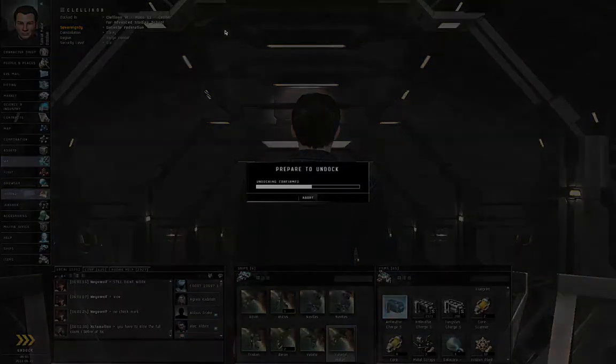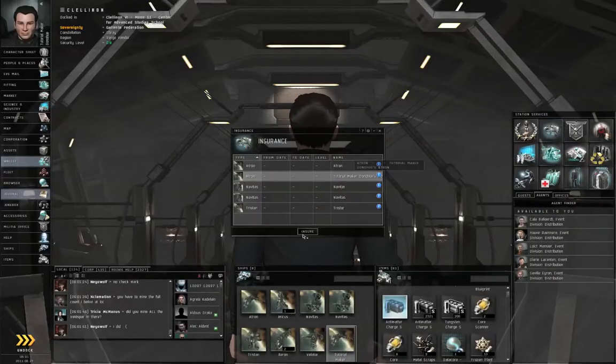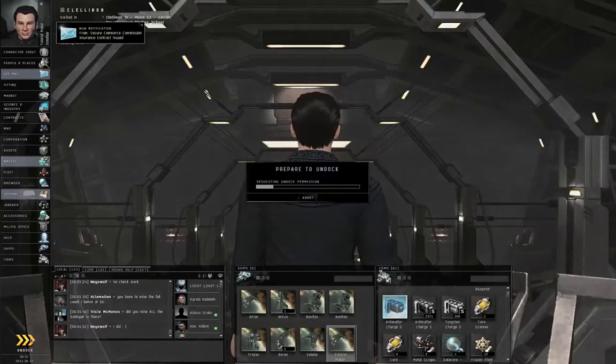The agent is very clear about this. Insure the ship — we know we're going to get it blown up in very short order, might as well get insurance on it. Undock.